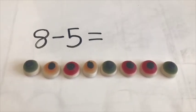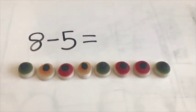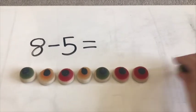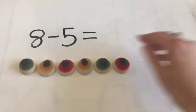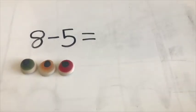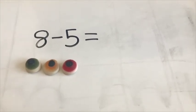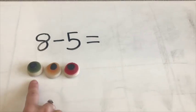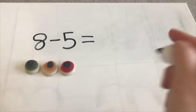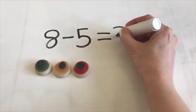Now we need to take some away. How many are we going to take away? We are going to subtract 5, so we need to take 5 away. See if you can help me count them, ready? 1, 2, 3, 4, 5. And then we need to work out the answer — how many are left? 3. One, two, three. So we can say 8 subtract 5 equals 3.